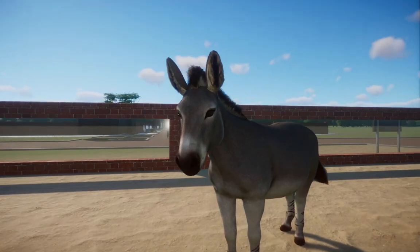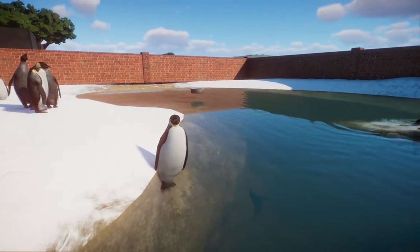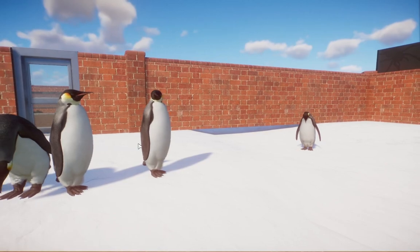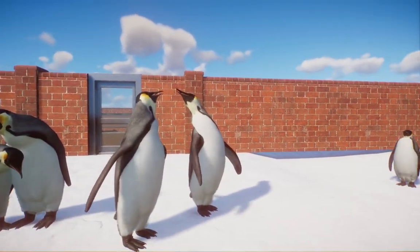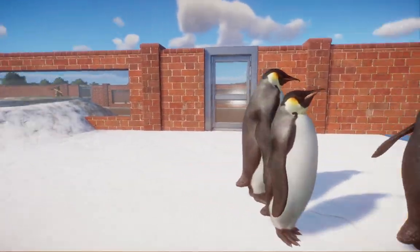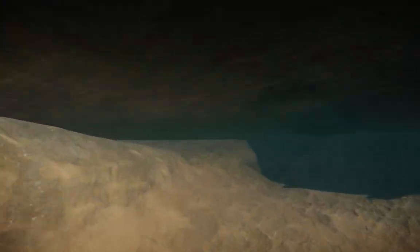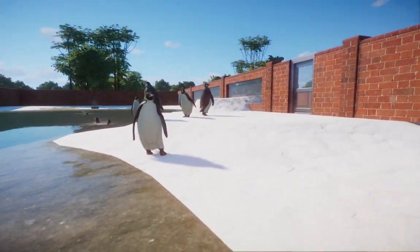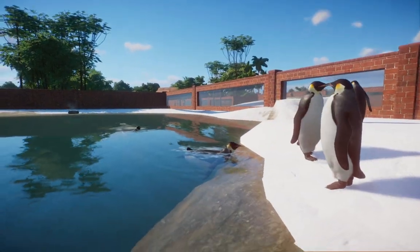Over here, you might think these are just normal king penguins at a glance, but no — these are actually the emperor penguin, which would have been my first pick for the aquatic pack. I love how they look; they were made by our lovely friend Giorno. They deep dive and do everything you need them to do. You do need the aquatic pack for them, but they're beautiful and perfect for your penguin houses.